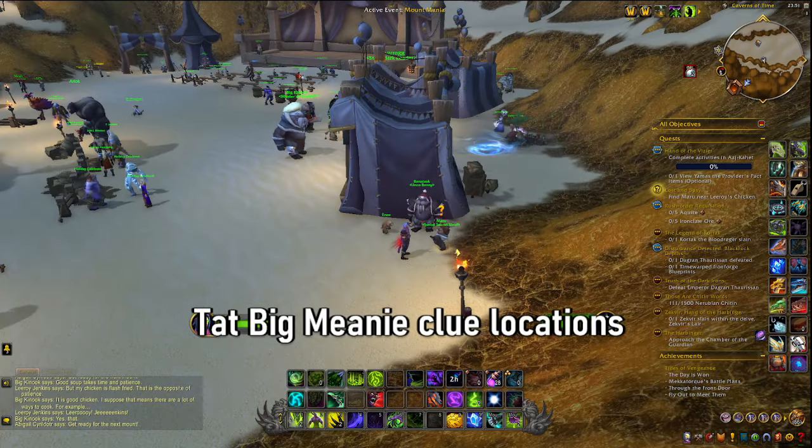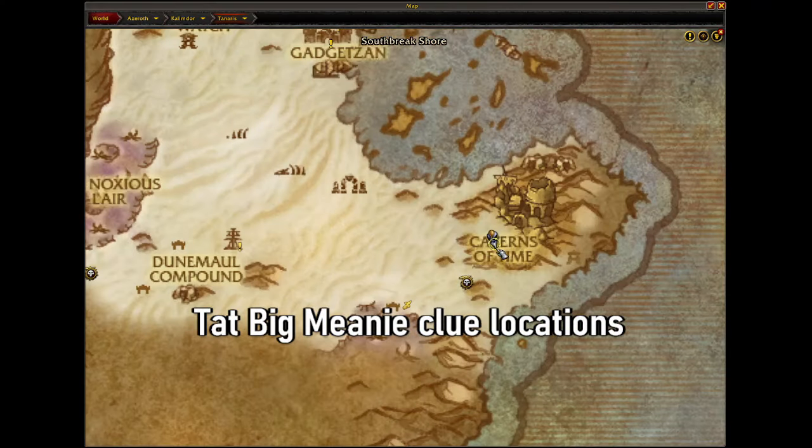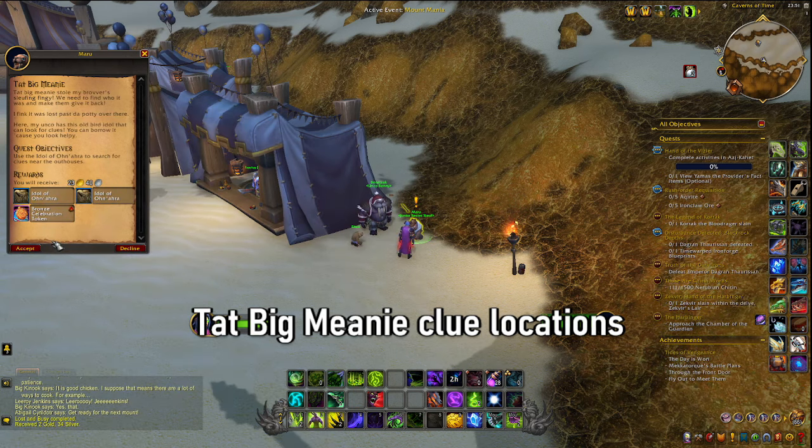You can speak to Alex and start the quest Lost and Busy, which will task you with finding Maru. Maru can be found by the tent just behind the Mount Mania event. Go there and complete the quest, then you will take one called That Big Mini.